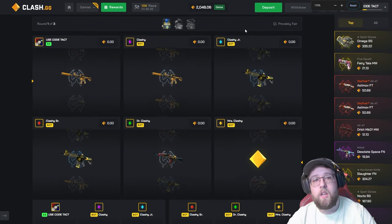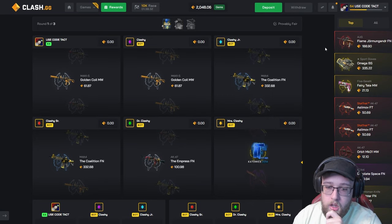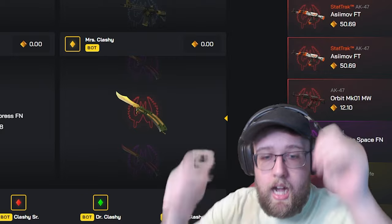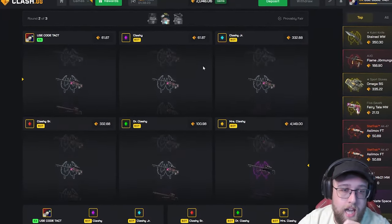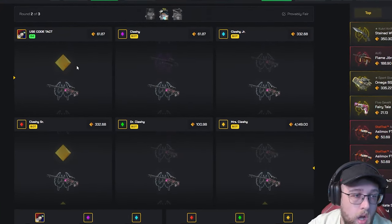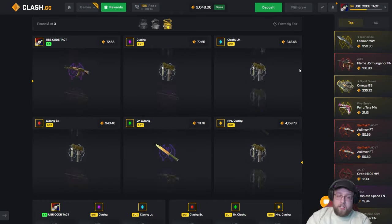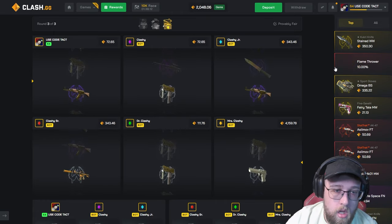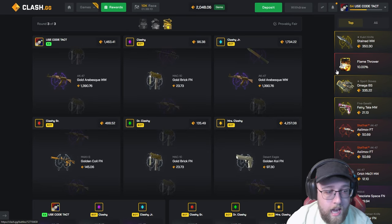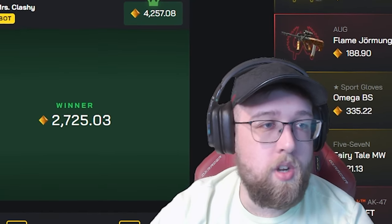Oh good god, okay we lost. How much is that? Please don't be a top item, please don't be a good sticker — oh my god, that's 4K. I need to pull a gold at the top. Gold at the top, gold — no, it goes down last case. We just lost all the money. We got two gold Arabesques but it's not enough money. Damn it, I shouldn't have done that big a battle to start off.